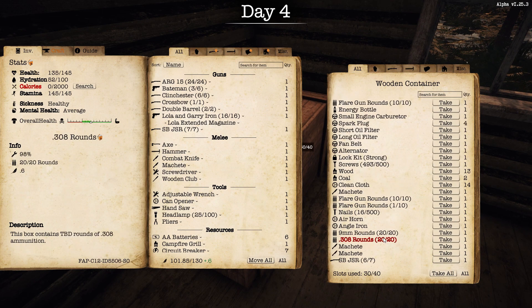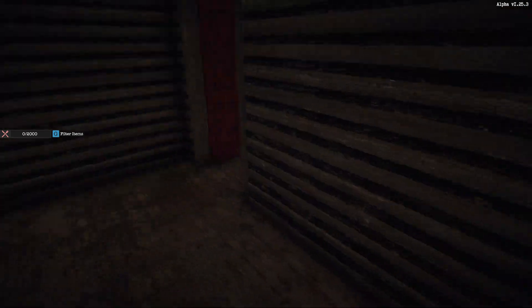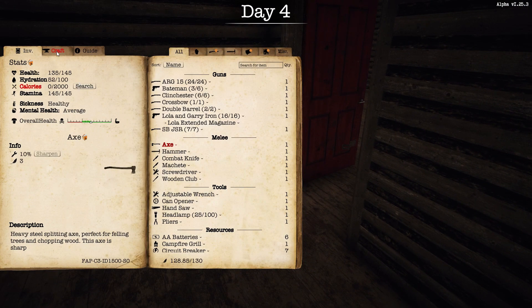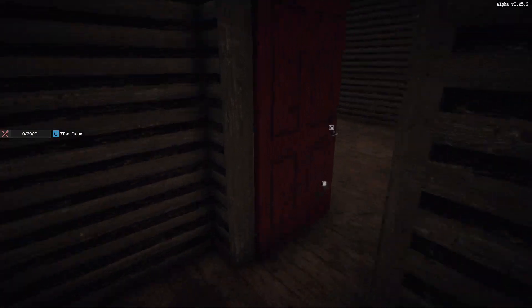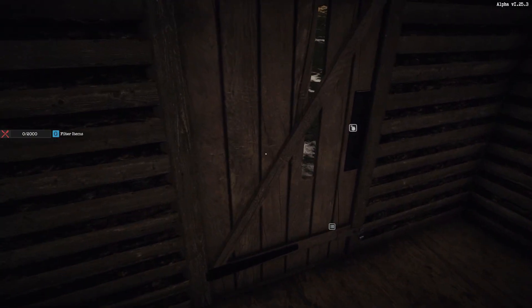We've got 13 wood in here — let's take all this wood out. My weight is maxed. I've got a hammer, but I'm missing another metal. We need some more scrap metal.